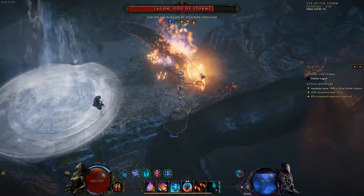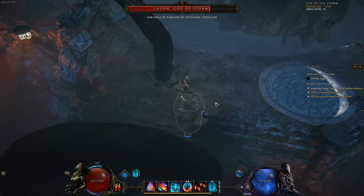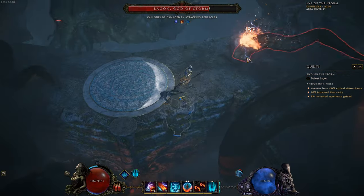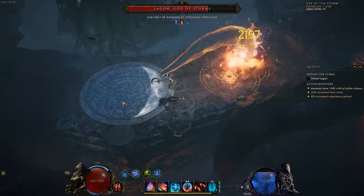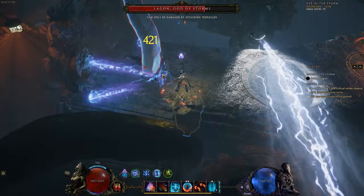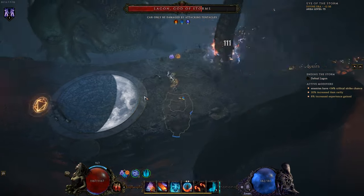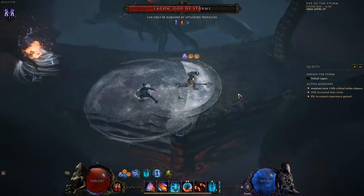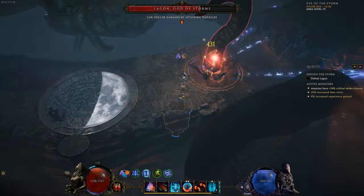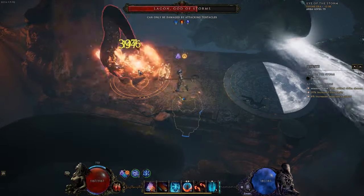If you're not good at dancing, just count like I did. The most important thing is to not stand still, because then he will lock on you with the attack. In this phase I'm not even using any of my defensive tools — it really isn't that hard. In the middle you can see the moon forming, and when it comes to a full circle you will get into phase two.